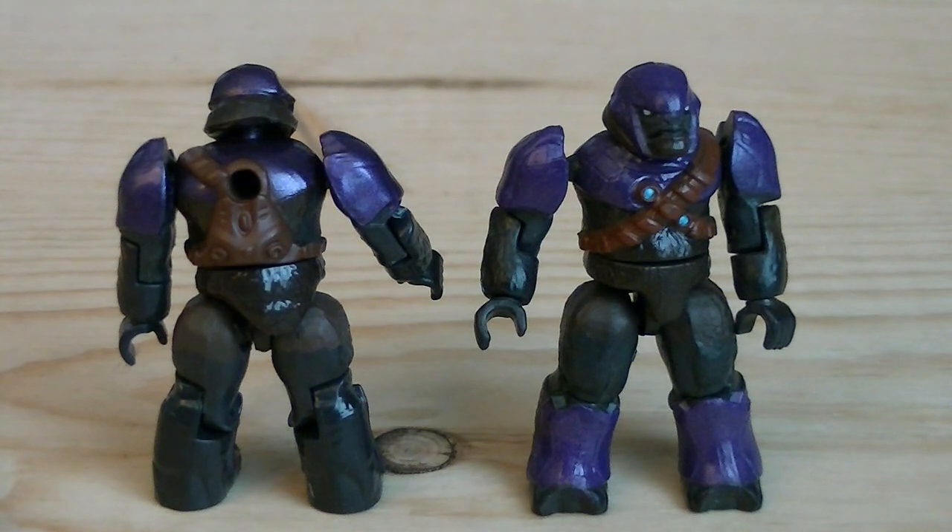Up next is the two purple brutes, which are painted in purple, dark grey, and bronze for the bandolier with blue detailing, and white for the eyes. Both of them do have peg holes on the back of their torsos.